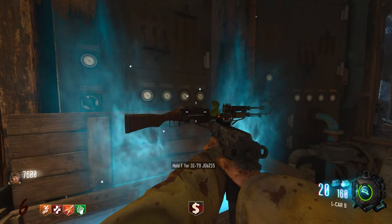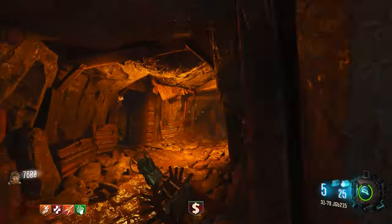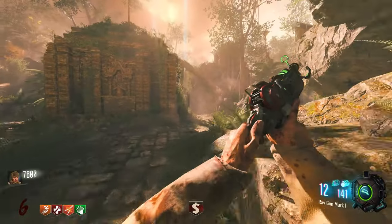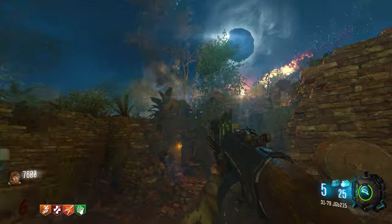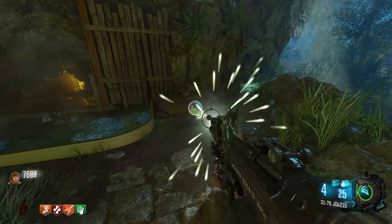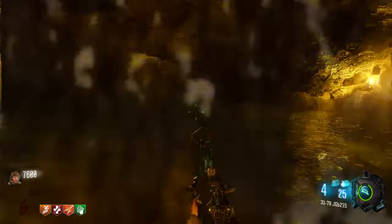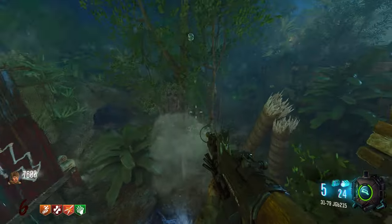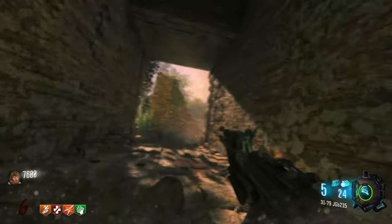Next, you're going to need to get the 31-79 JGB215 in order to complete the next step, so now would be a great time to pop some of the Immolation Liquidations to try to get it out of the box. Once you have it, activate the Eclipse and a meteor will crash right above the water slide. At the top there should be a big crystal ball that you can shoot with an explosive or a ray gun. When it falls to the ground, shrink it with the baby gun, knife it, and follow it down the slide. It will float over the geyser where you have to launch it into the air by standing on it. The orb will float down into one of the crystal holders and you'll be teleported out of the Eclipse.